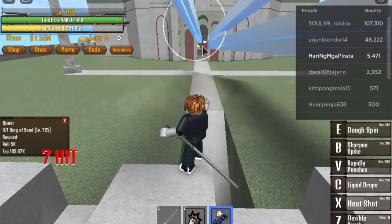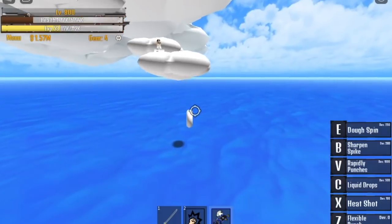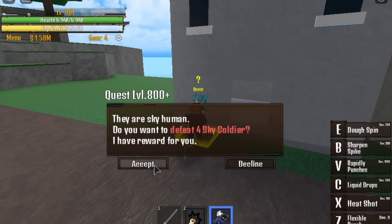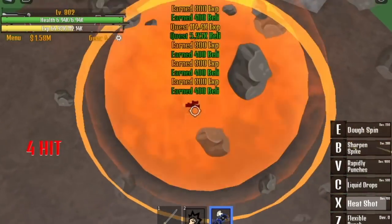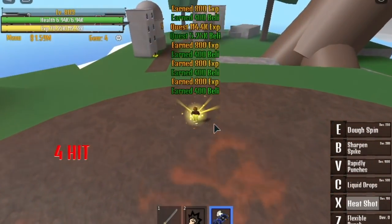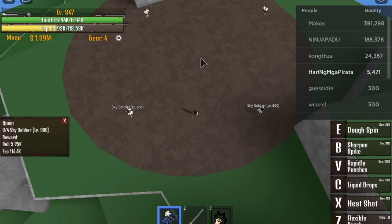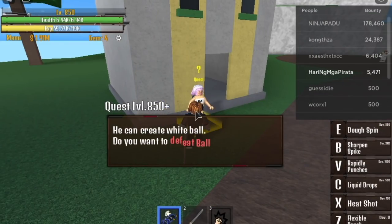After that, off to the next island — the Sky Island, or Sky Tia. The quest here is for 4 Sky Soldiers, and it's very fast because of my Devil Fruit. I'm kinda lucky with this, but spoiler alert — I will change this fruit later.